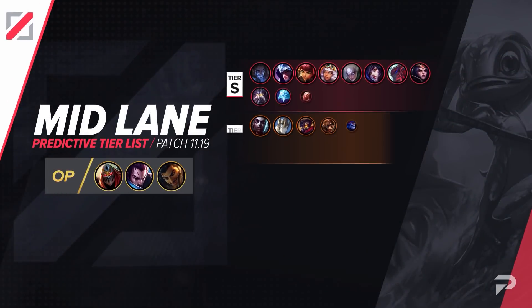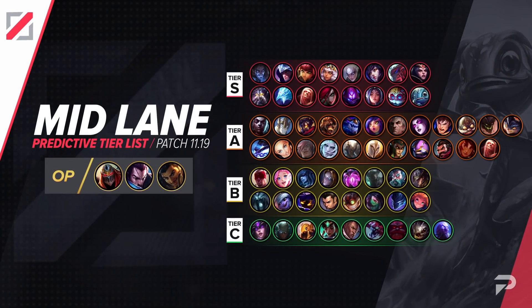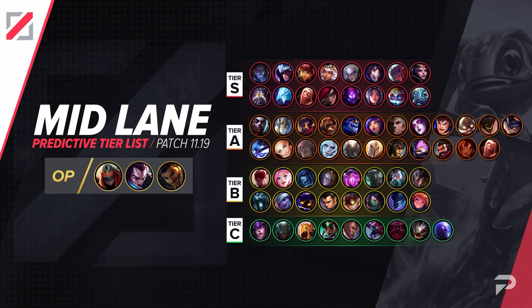In the mid lane, our OP picks are Zed, Yasuo, and Aurelion Sol, followed up by Sylas, Talon, Annie, Qiyana, Diana, Ahri, Yone, LeBlanc, Kassadin, Anivia, Vladimir, Katarina, Malzahar, Irelia, Heimerdinger, and Fizz in the S tier. That wraps up the mid lane, so let's go to the bottom lane next.